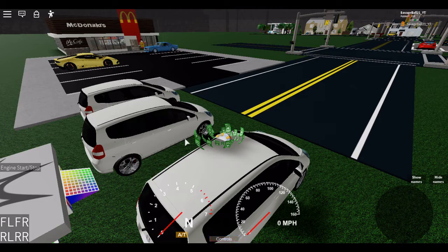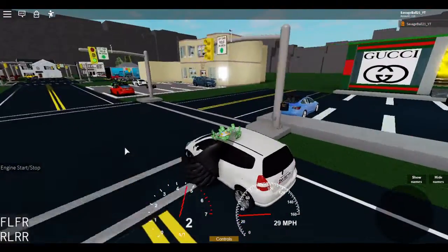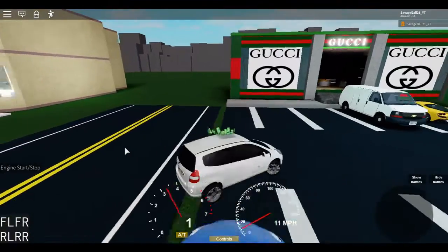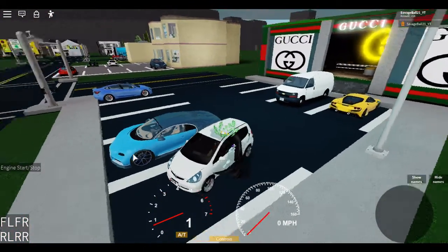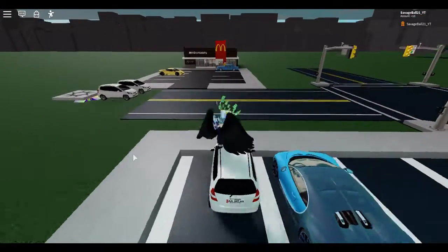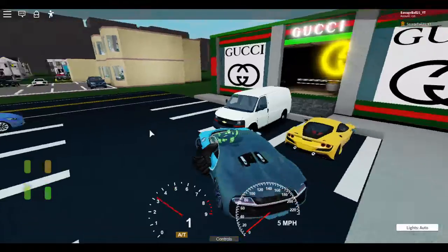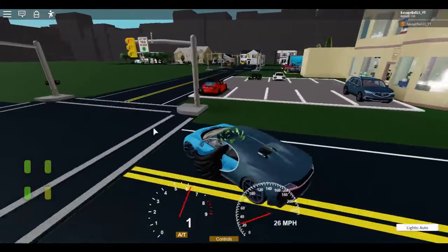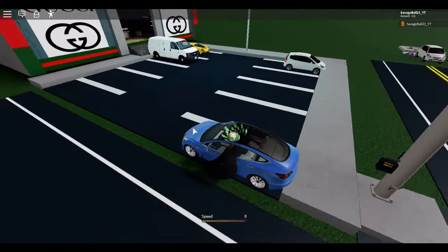I'm gonna hop in the car and start the engine on the side — this car's pretty fast. First we're gonna go to the Gucci store. There's a bunch of cars parked. This car can't reverse, I don't know why. I'm gonna hop in the Bugatti. Oh wow, I see a Tesla!